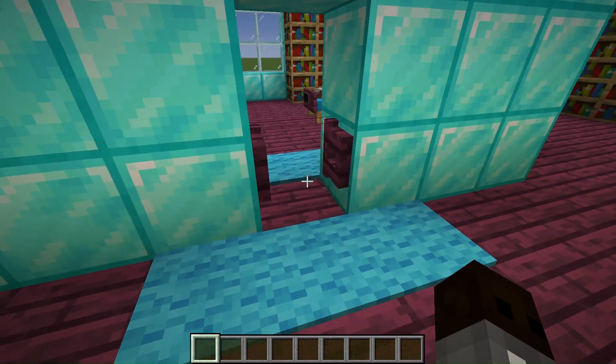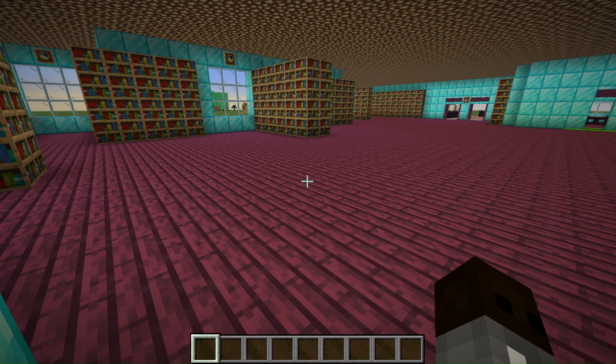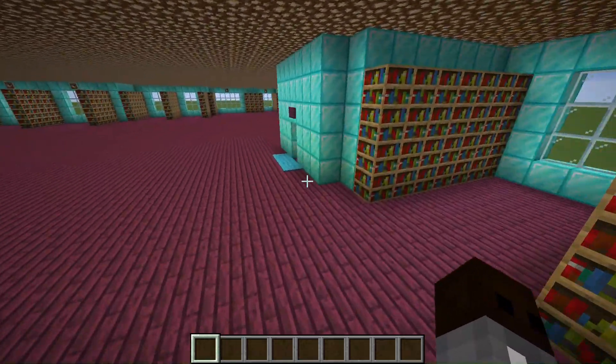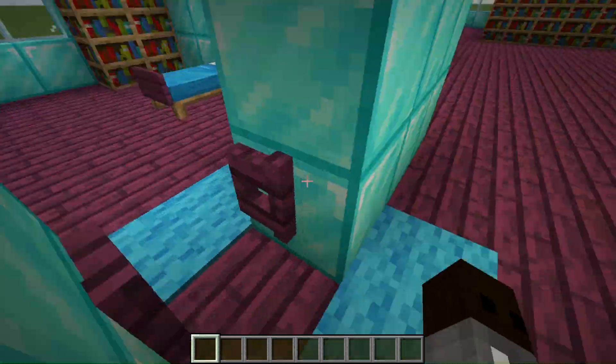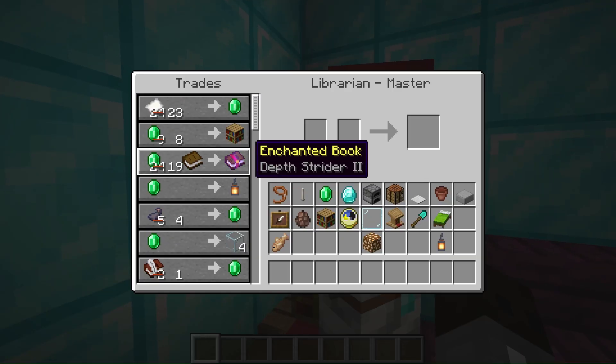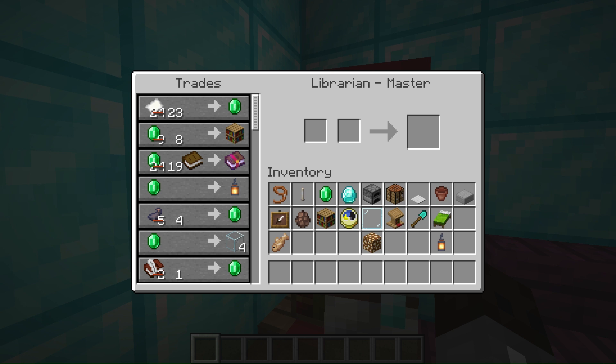Oh shoot, it's nighttime. A few moments later. As I was saying, we're in here. Depth Strider 2 — that's this guy's only enchanted book offer.